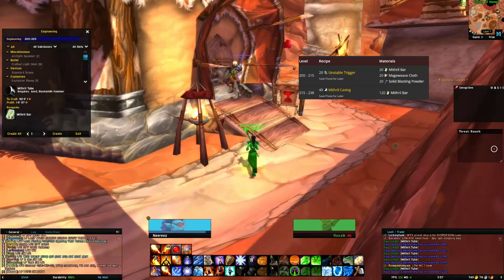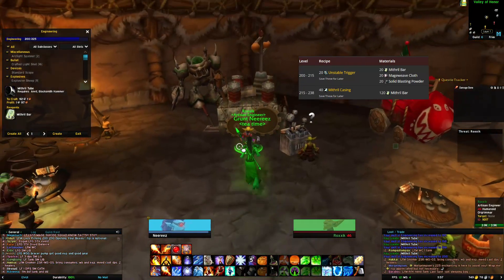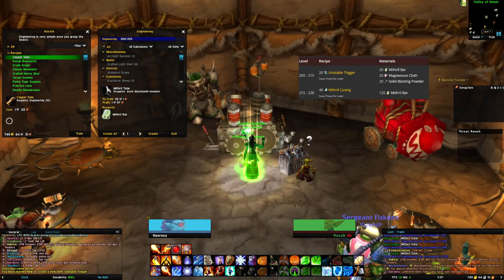From level 200 to 215, make 20 unstable triggers — also save these for later. You'll need 20 mithril bars, 20 mageweave cloth, and 20 solid blasting powder.